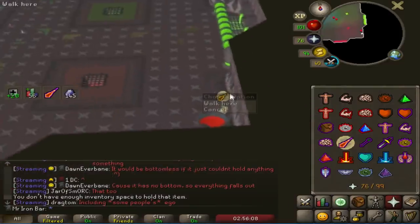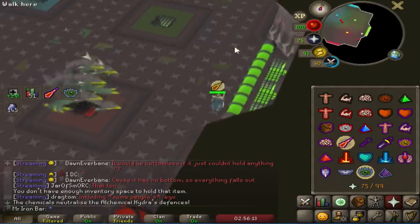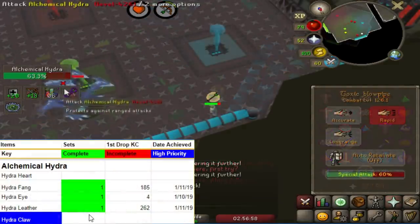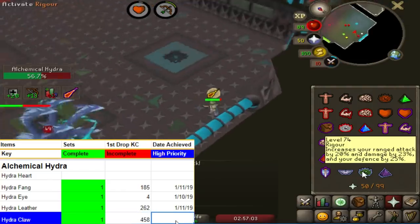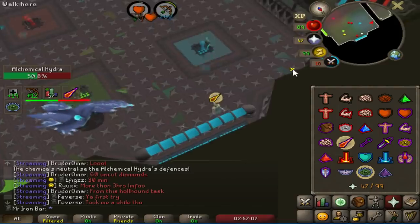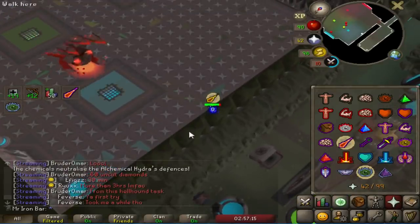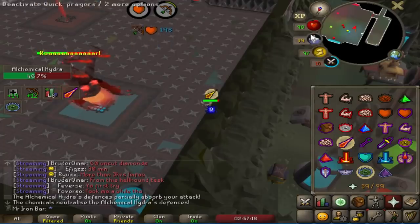Let's go, man — third task to charm. That's why I gotta call it. I can't wait to make my Dragon Hunter Lance. All that's left for Hydra that I want is the Hydra's Heart, which is a component to make the Brimstone Ring — the best hybrid ring with a really cool effect. And the Hydra's Pet, which if I were to guess is probably one in 3,000, so that's gonna be a tough grind. Getting closer and closer to completion.